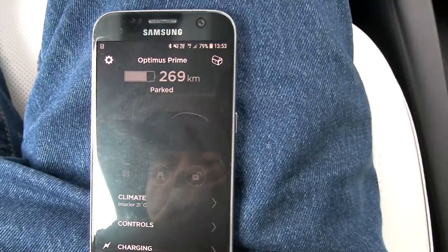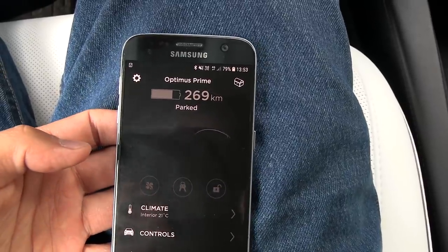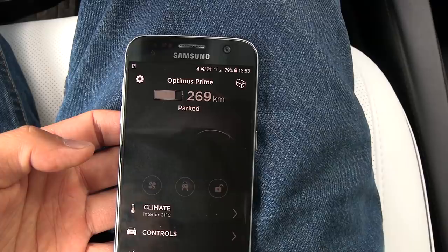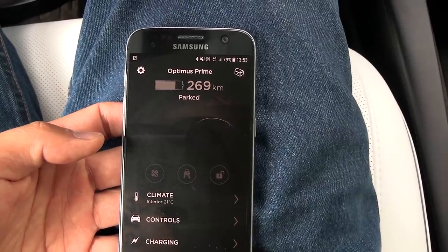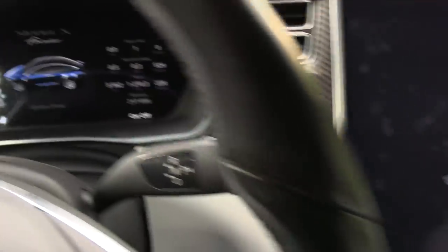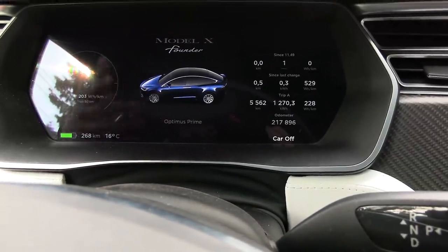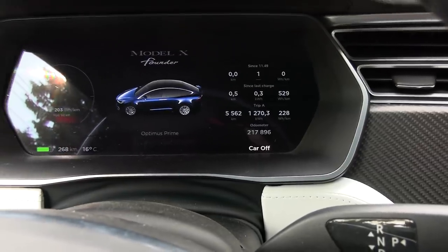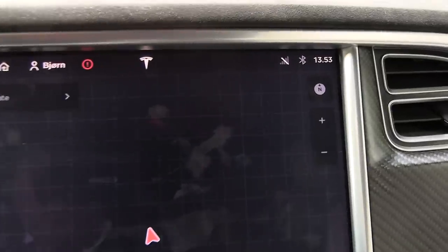Let's see what happened — something just disappeared. The car should update to the server saying that it has a different wheel configuration now. It takes a while. This is a bit unusual because normally the app would be quite responsive. You can see the MCU is still restarting, but the instrument cluster restarted much faster — that's good because here is where you have all the driving data. The MCU is up and running — it had to do a full restart.